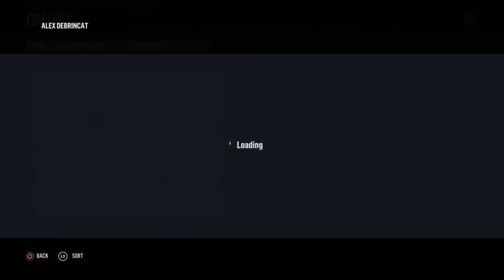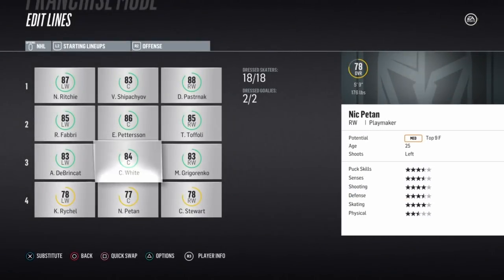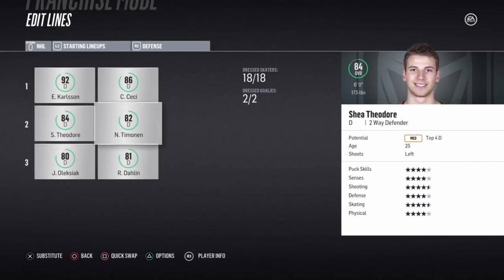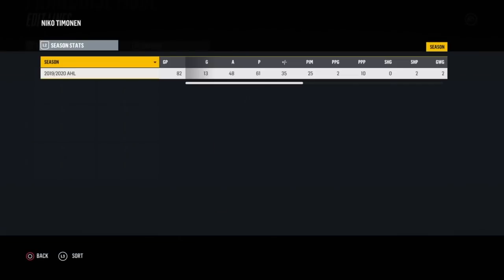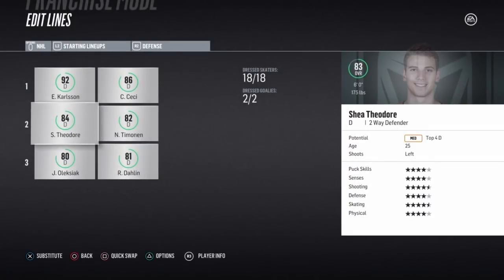Another player here: Alex DeBrinkat — same thing in the AHL, puts up a ton of points. And Nico Tiemann — I traded for this guy from the Nashville Predators, 119th overall, low elite, didn't really have much trade value. Played him down in the AHL, puts up 61 points and now is on the NHL roster. Rasmus Dowling really hasn't grown for us at all, which kind of sucks.